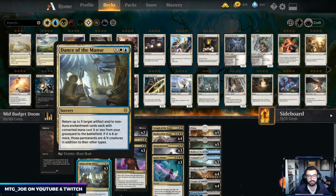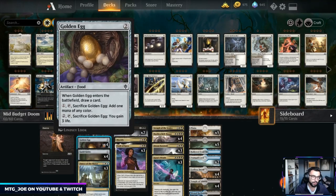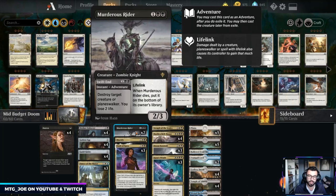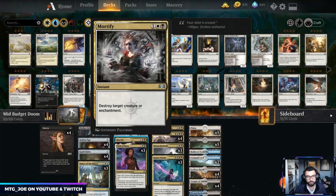Dance of the Manse is the namesake of the deck: pay X into the blue-white casting cost, return up to X target artifacts or non-aura enchantments each with converted mana cost X or less. If X is six or more, those permanents basically become 4/4 creatures in addition to their other types. So what you're able to do is sacrifice all these cyclers to Doom Foretold, bring them all back, redraw a whole bunch of cards, and hopefully make a bunch of 4/4s to kill your opponent. We added Murderous Rider instead of Mortify — it deals with planeswalkers cleanly, shuffles back into our library, and is a lifelinker. I still have one Mortify main because we're not playing Teferi in this build, so having an answer to Fires of Invention main is important.